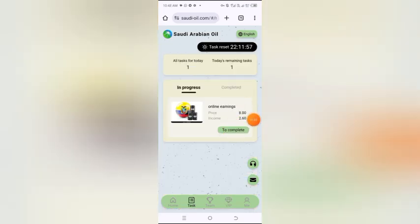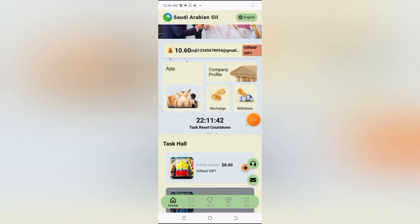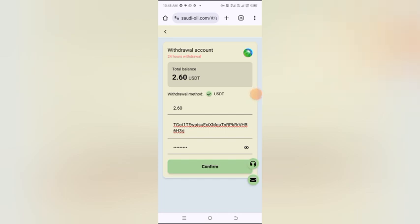Click on complete and submit your task from here. You can see I submitted successfully. Now I will withdraw my earnings. For withdrawal, click on withdraw. The minimum withdrawal amount is 1 USDT. Enter your withdrawal amount and withdrawal address, enter your password, and click on confirm.